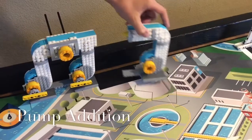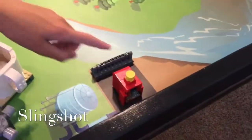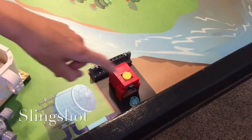Points are awarded for adding the pump addition onto the pump system. Bring the slingshot to the slingshot target area for points and push down the yellow plunger for more points.